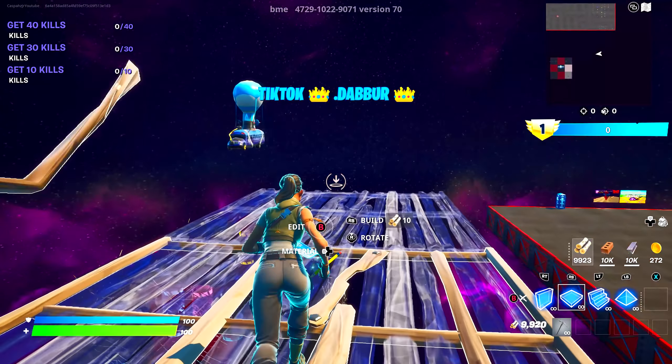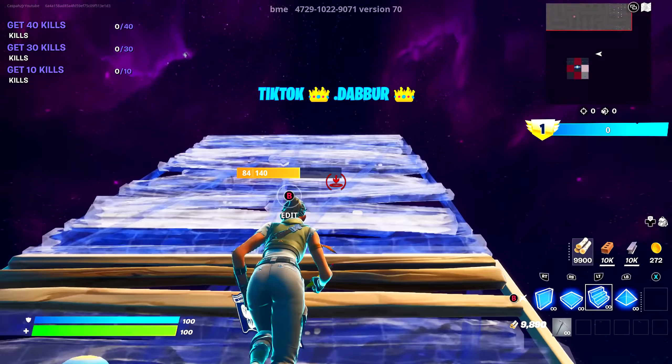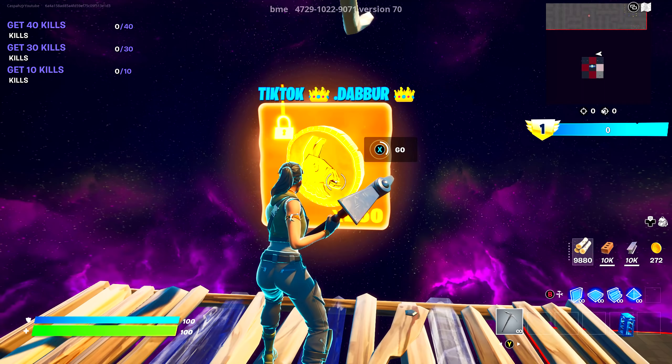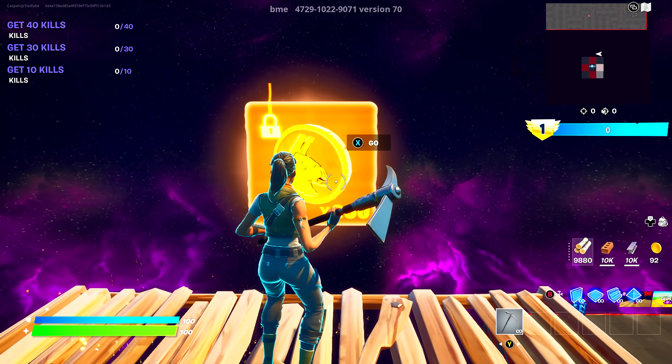Then you'll look to the right, build another floor, another three stairs going up and one flat floor. Your body is going to glow blue. Do an emote and interact with the button. Once you finish interacting with it, you'll start getting AFK XP.